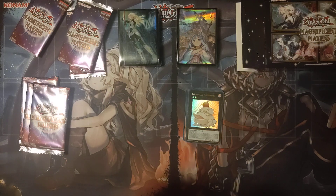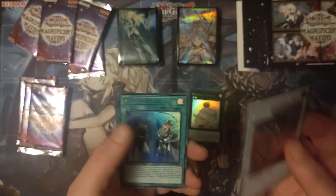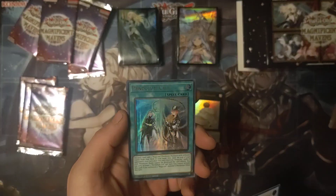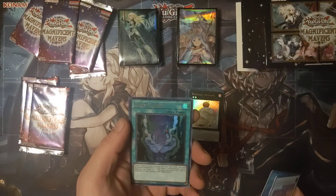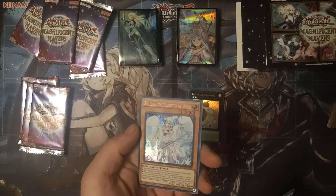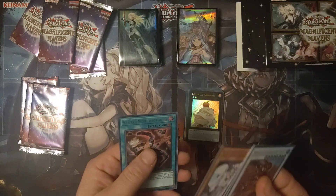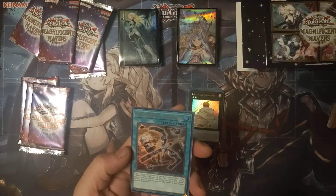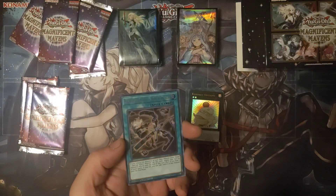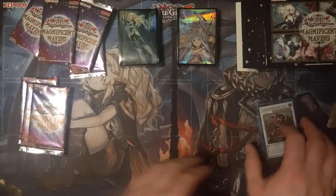And last one from the first box. Swordsoul Grandmaster Chixiao again, Pendulum Call, Dark Calling in foil, Riliona the Magic Mekk-Knight of Vear, and Sky Striker Mecha Widow Anchor. That's cool looking. Alright, so that's the first box done.